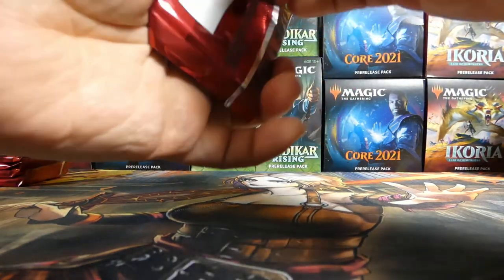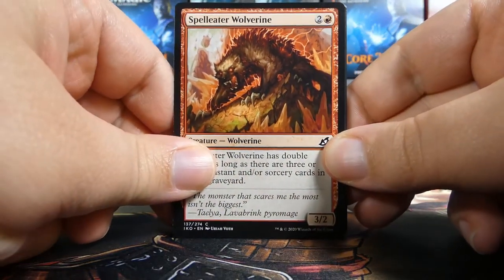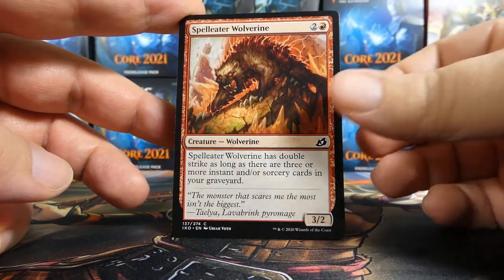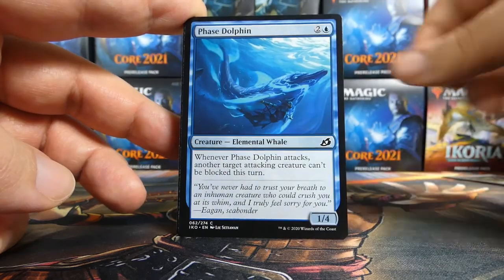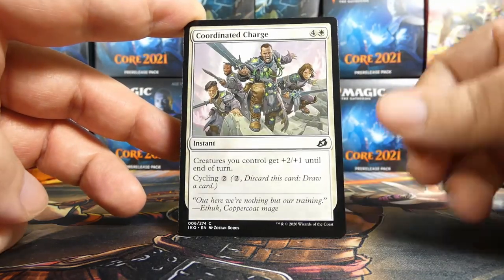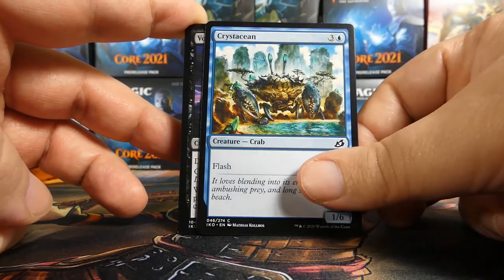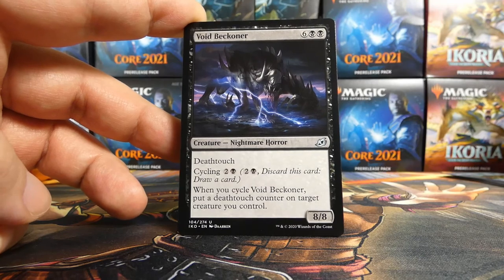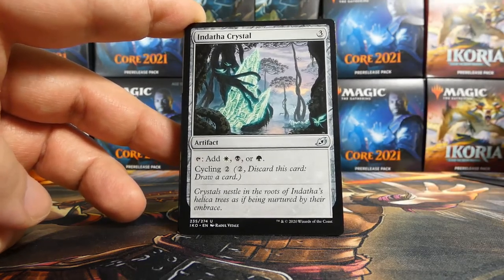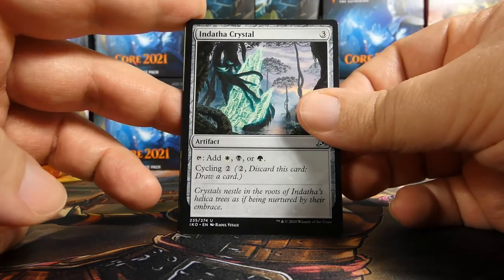We have a Vivian pack to start — let's rip right into it. If you've missed our other videos in this series there should be a playlist linked at the end, but feel free to check out our channel. We have a Spell Eater Wolverine, Garrison Cat, Phase Dolphin, Honey Mammoth, a Cavern Whisperer showcase art — such cool art, oh my god it's so good. We have a Coordinated Charge, Excavation Mole, Suffocating Fumes, a Crustacean, and Void Beckoner is the first uncommon — what a beastly looking monster. We also have a Mystic Subdual and an Indatha Crystal.